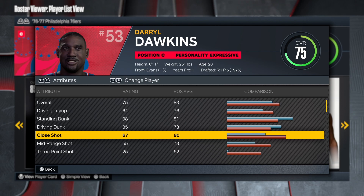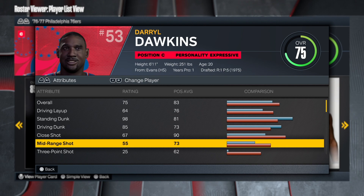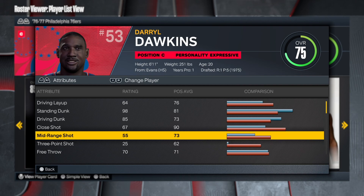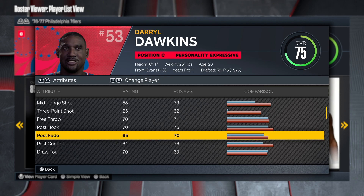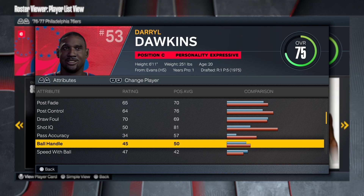His close shot wasn't the best, but that doesn't mean he couldn't do it — he was just dunking so much. Mid-range shot at a 55, so this is not gonna be a shooting build. You want to be inside dunking everything on people. He's got a 70 free throw, so this is not just a park build — you can take this to the right and do damage.